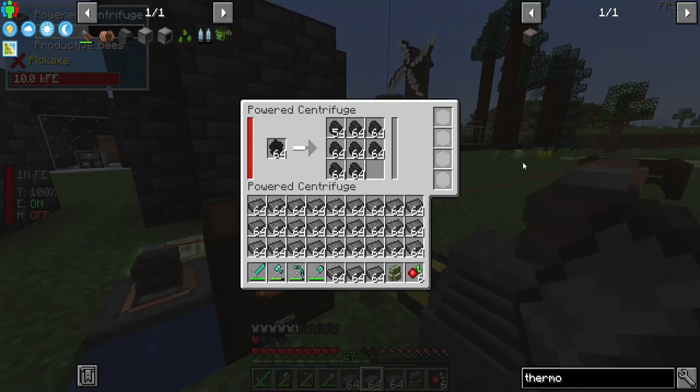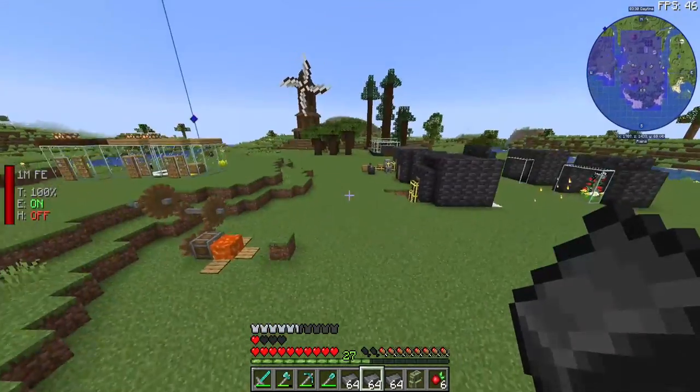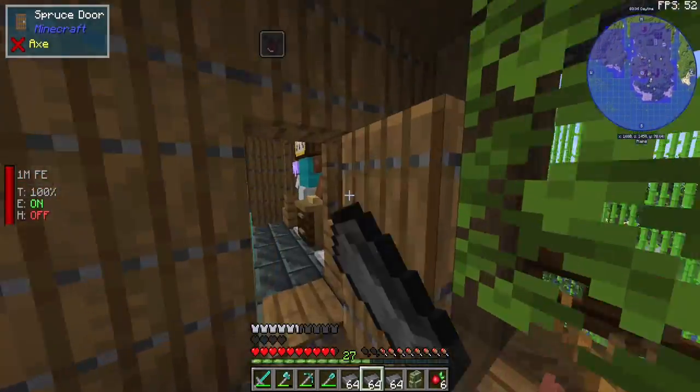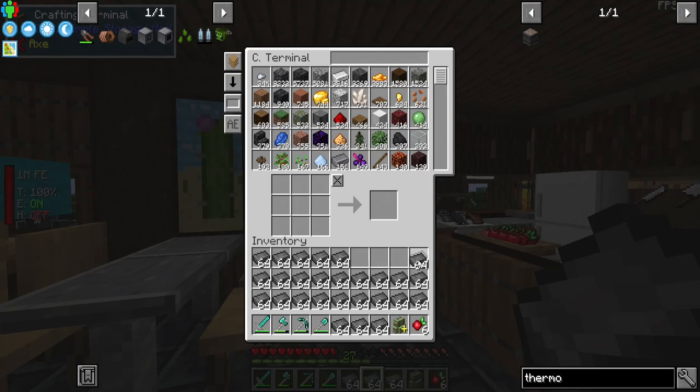Let's grab some of that. Now I can start processing again. We start getting honey. I'm grabbing a bunch of graphite because we definitely need that. I'm also going to go ahead and grab a heck ton of iron, and I'm just going to throw all of this into our system here.